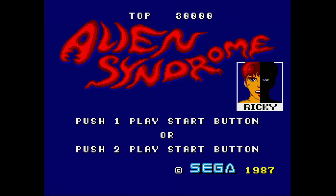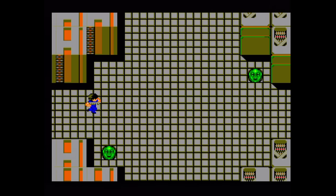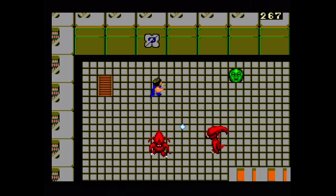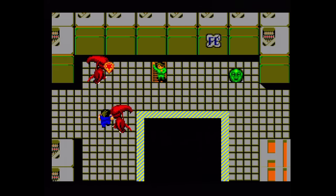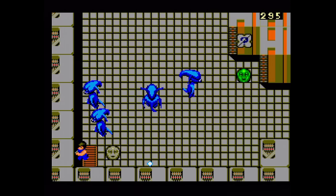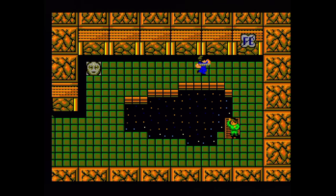Alien Syndrome arrived on the Sega Master System later that same year. It's not very good — it feels like the developers only heard the arcade game described verbally and ported it from that. This version is much slower, and the screen scrolls from room to room instead of continuously. The Master System controller is bad at diagonals, but if you try to use a Genesis controller, you're forced to walk to the left at all times. Not only that, but this game is now single-player only — technically two players can play, but it's alternating, not simultaneous.